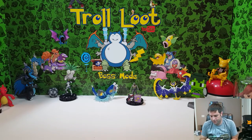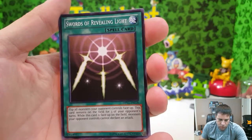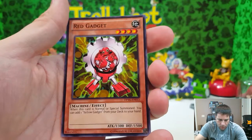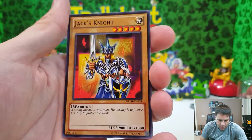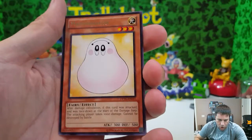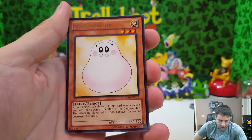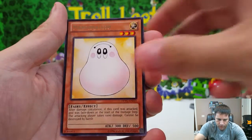Last pack: Sword of Revealing Light spell card, Light Force Sword, Red Gadget — goes with the Yellow Gadget, Jack's Knight with 1900 attack, and Marshmallow — a fairy effect monster. After damage calculation when this card is attacked face-up, the attacking player takes 1000 damage and Marshmallow cannot be destroyed by battle. Pretty interesting card.